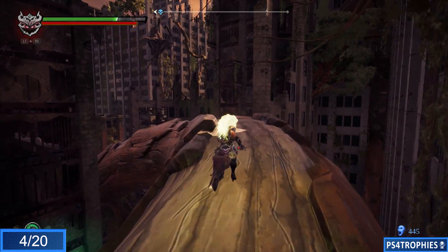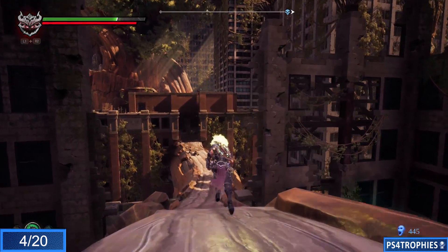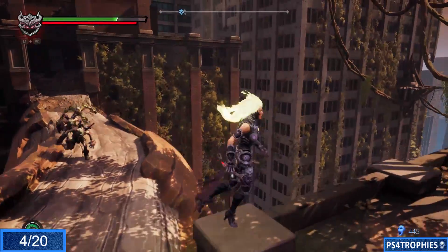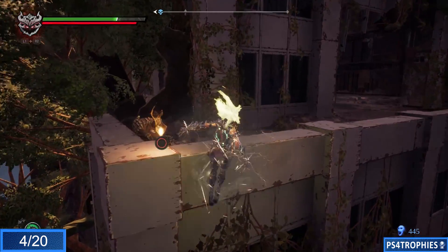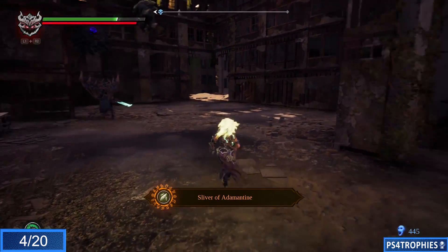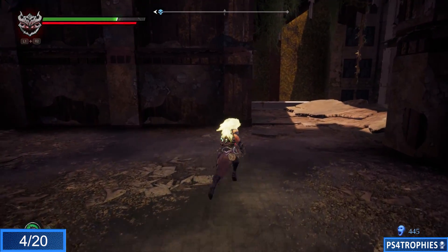This is an area you'd reach prior to getting to the Forge, but we're going to take the serpent hole and go all the way to the end. Actually the Maker's Forge checkpoint would be closer. Right before we get to that final building we're going to turn off to the right. You need the Storm hollow in order to lift yourself up with the wind.